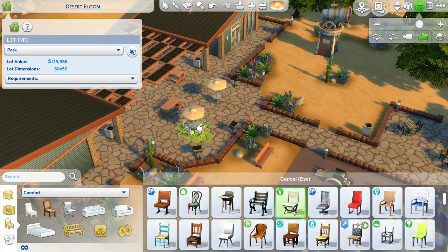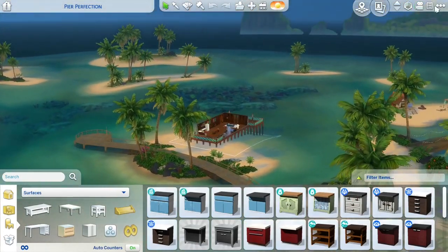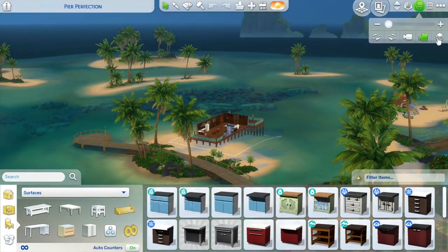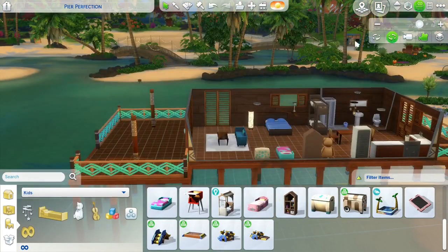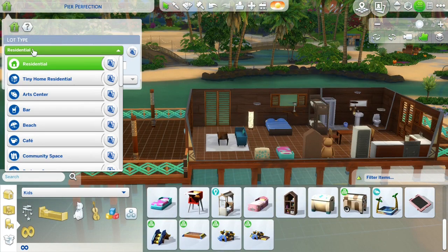From there I'm going to head over to Sulani and designate a rental house. This is so that sims can go off to the beach for a couple of days, which makes total sense instead of them just going for the day. I also updated the house a wee bit to put in some kids beds, toys — basically the things you'd need for a family rental house.